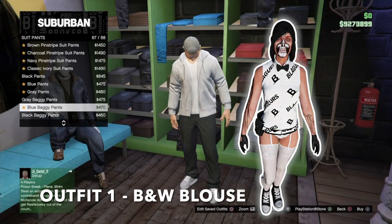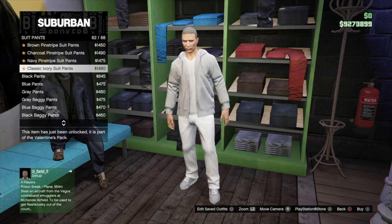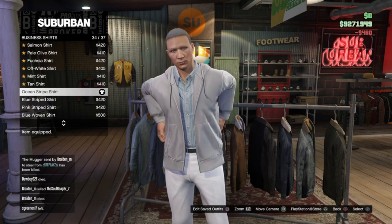For the first outfit, go into suit pants and put on the classic ivory suit pants, then go into business shirts and put on the ocean stripe shirt.